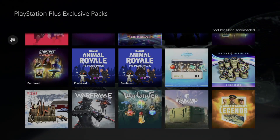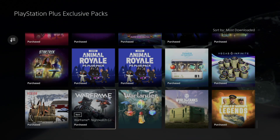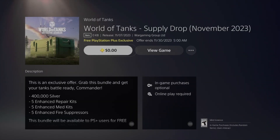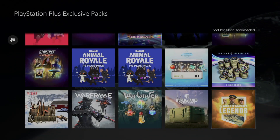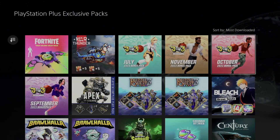We already had that one so we'll skip it and move to this one which we have not purchased — we'll add it to our library. Go back, and we can see the next one. We haven't done this one either so we'll add it. We're almost done with this video, which is good for those of you waiting to see what happens next — claiming some of these rewards. We'll add this as well, process it, and we're almost there.